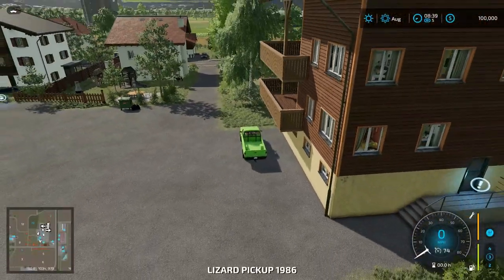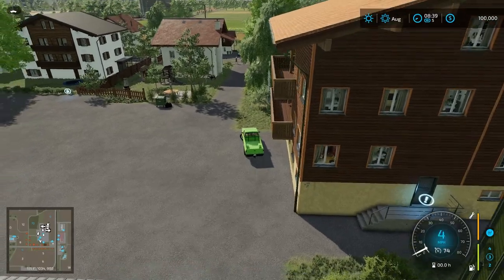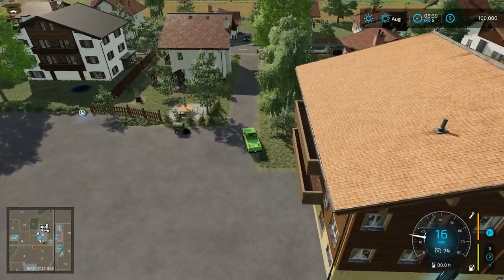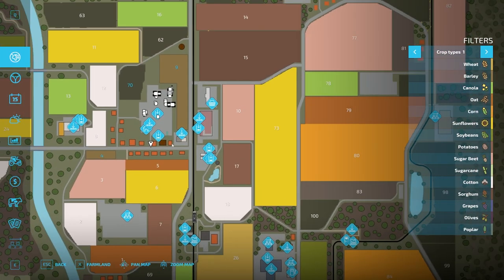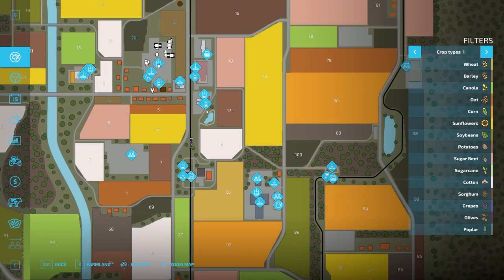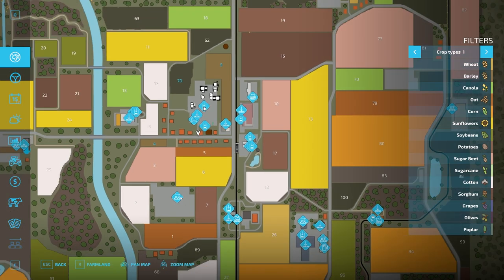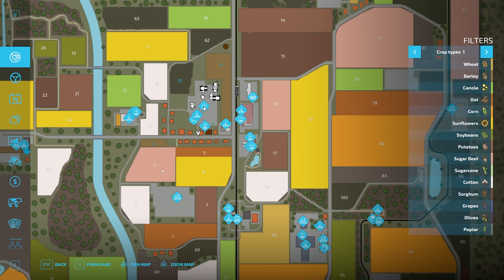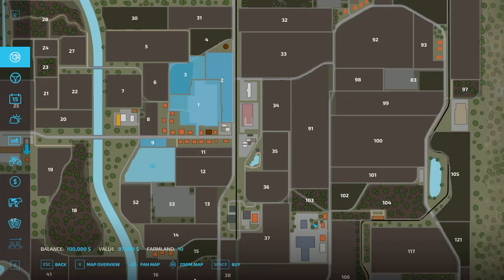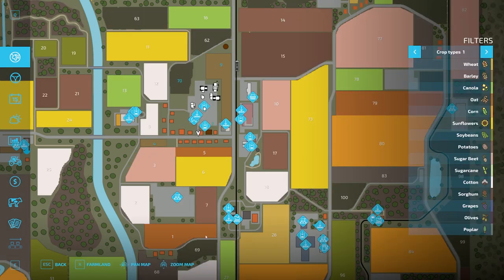Alright, let's drive around this map and take a look. I think we'll take a left and look at this stuff here. That's a biogas plant there - if you purchase it, it'll probably show up for you. 'Farmland 53' - that's what those purchasable areas are called. Field three is farmland 10.